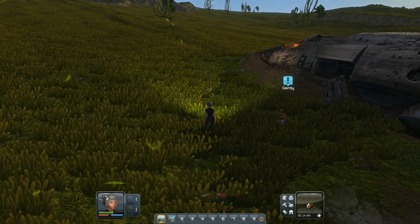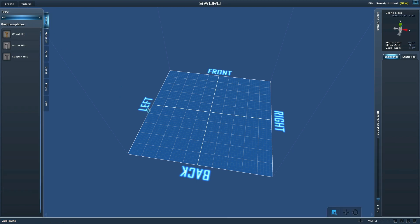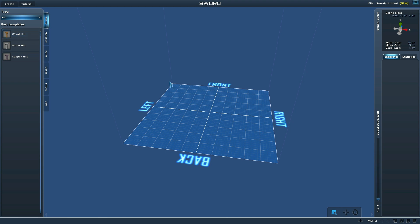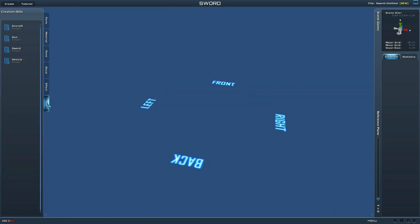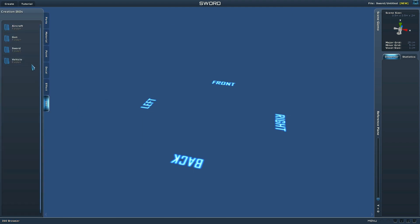If you're new to Planet Explorers, I'm about to show you the crafting menu. If you hit J, you can essentially get into the crafting menu and build out your own whatever you like. Let me show you the ISOs, which are the things that I downloaded from isoplanexplorer.com.